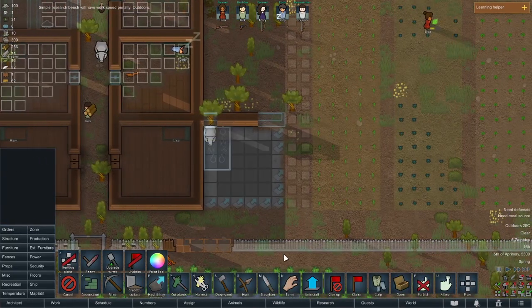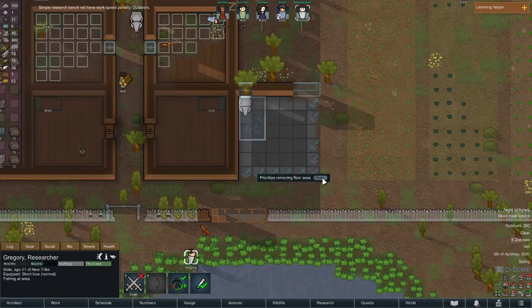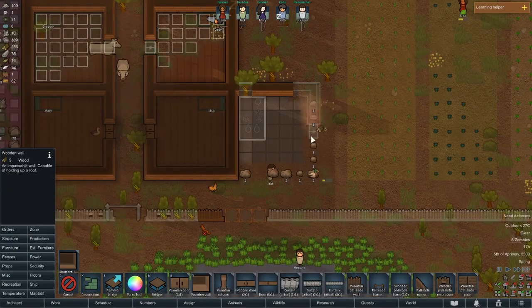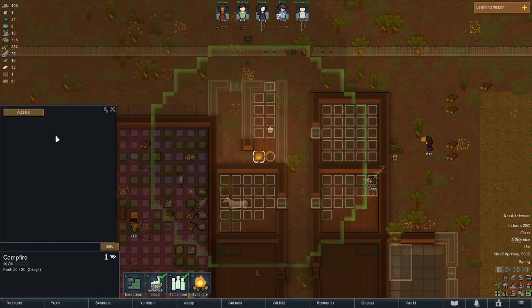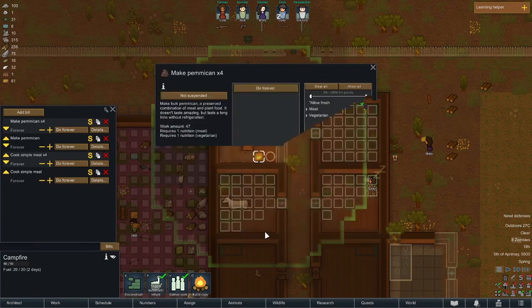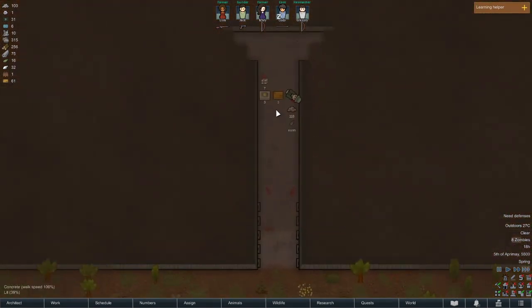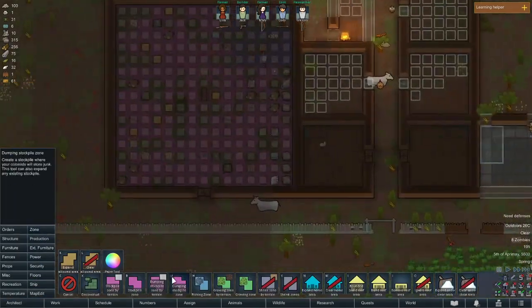Cancel those plans. Researcher, what are you doing fishing? You can be removing the floor area so I can put down some real stuff. We're going to need so much wood. Our cook can get to work — make pemmican first, and then if you can't do that, just make simple meals. There's also food over here. We're going to make a stockpile zone for bodies right here in the water, because they'll deteriorate faster in there.